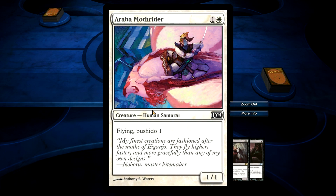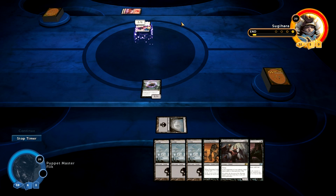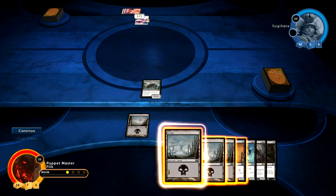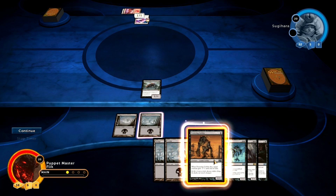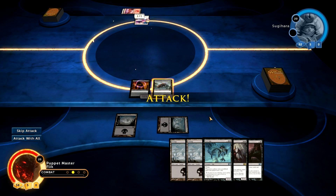So hopefully the samurai will get a card out now — yes he did. He got someone riding a moth with flying. It's a 1/1 with Bushido 1. Bushido is kind of the rule that's permanent through the Samurai-themed deck. What it means is: if it gets blocked or it blocks, it gets plus two, plus two just for that action. So that means most of the creatures in the deck are really weak; however, they are really good at taking out monsters on the defensive or when they get blocked when they attack. So I will put down another land, and the only other card I can play is that goblin — I will put it out just so I have another creature on the board.